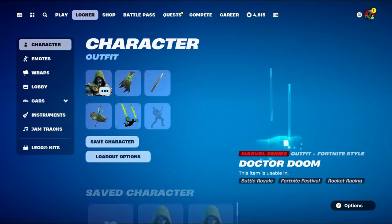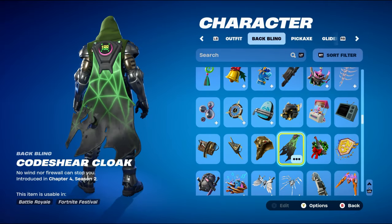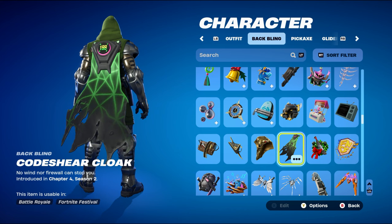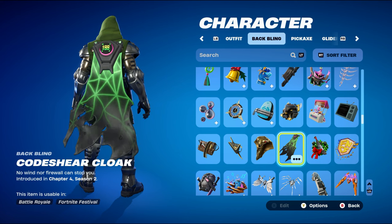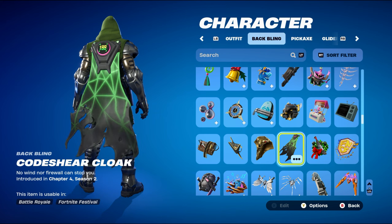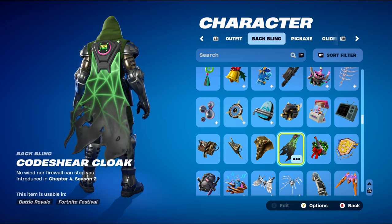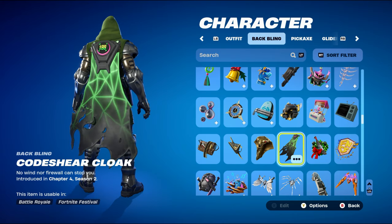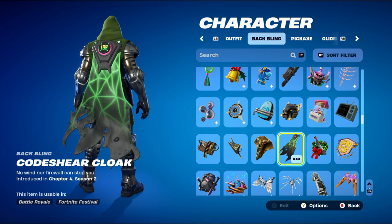Combo number three uses a cloak — the Code Sheer Cloak introduced in Chapter 4 Season 2 — for the green and black design. When Doom unlocks as the secret skin, his back bling would work perfectly with the standard style of Doctor Doom, but we'll have to wait a couple of weeks or a month until we can unlock him.